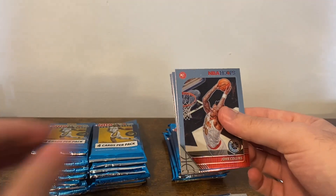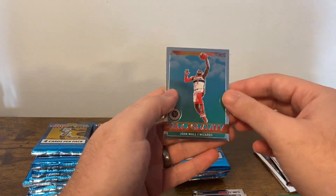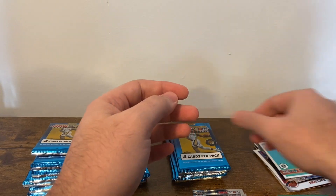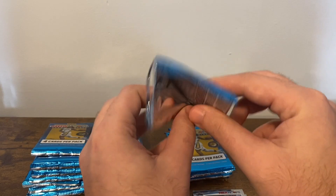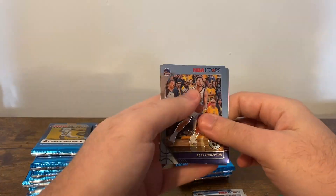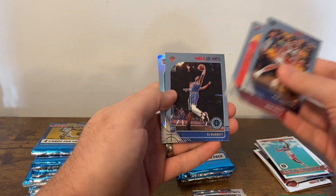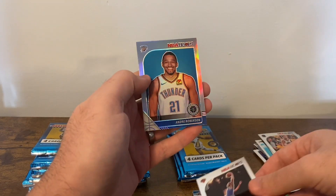John Collins, Andre Roberson, Terrence Mann, and John Wall Zero Gravity. Next pack: Klay Thompson, John Wall, RJ Barrett — we'll take that for sure — and a Silver Andre Roberson.